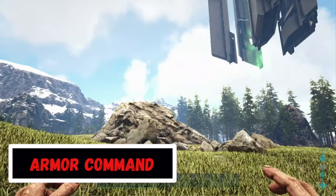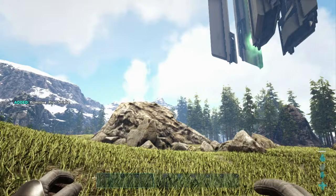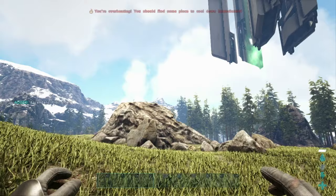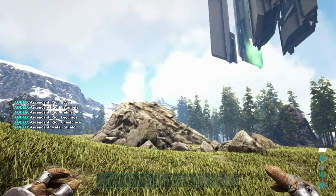To spawn in armor, enter the command GiveArmorSet — all one word — and then a number between 0 through 3, or a name of an armor like Fur or Riot. Then enter a second number between 0 and 20 to determine the quality: 0 being primitive gear, 20 for Ascendant. For example, ArmorSet Riot 20 gives Ascendant Riot gear, and ArmorSet 2 20 gives Ascendant Flak — it even gives you a shield.